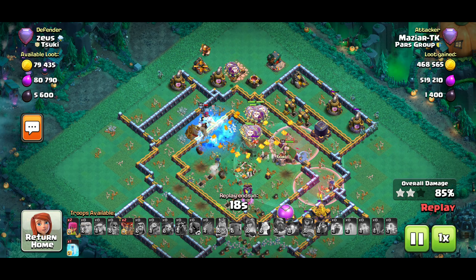Here's the spell strategy you want to take: a Rage, five Invisibilities, Poison, Earthquake, two Haste, and three Freeze from the Clan Castle. Or if you want one less Invisibility, you can take another Haste or Freeze — that's up to you. Five Invisibilities is beautiful though. I'll go deeper into the full Lalo strategy in one of the future videos. This video was mainly focused on the Earthquake spell, so I hope you learned something new. Have a wonderful day, peace.